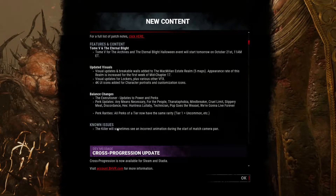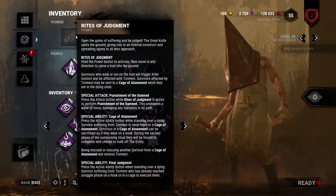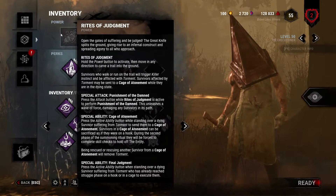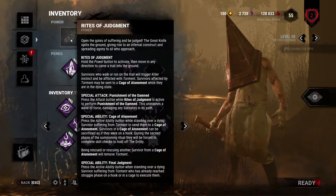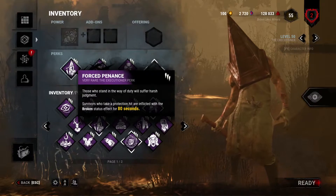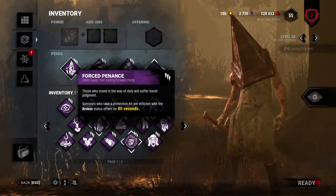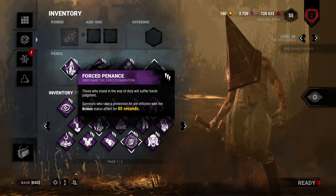Then we got the balance changes — this is wow, okay. Our boy got his power updated. I remember them talking about him being able to M1 right off the ground, which they didn't like. His spike recovery might be better too. The yellow was 40, the green was 50, and now it's purple at 80 — up from 60. So it's gotten buffed by 20 seconds.